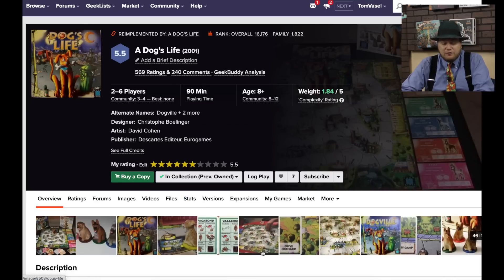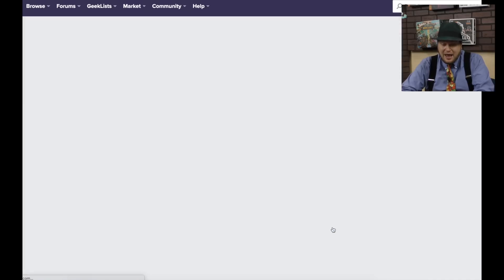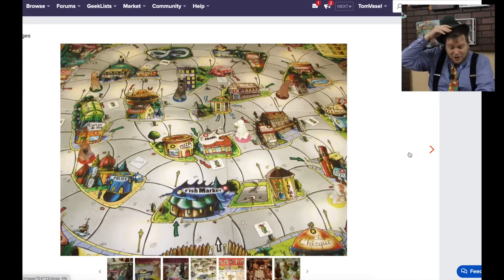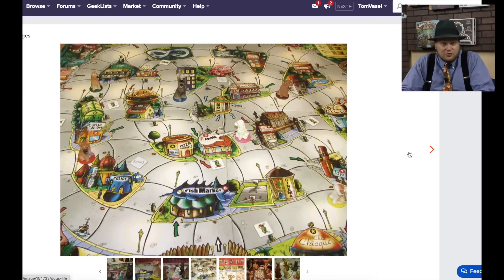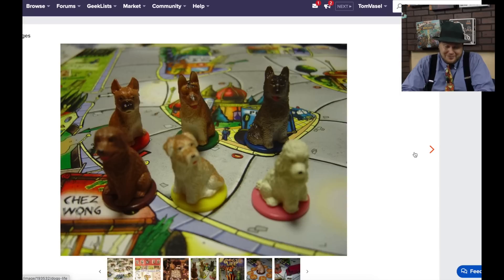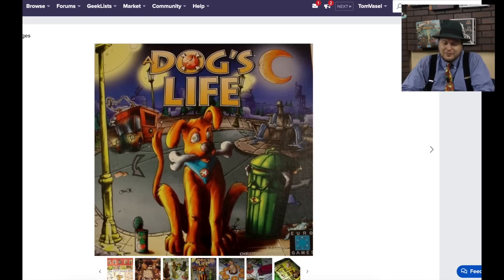A Dog's Life — this is one of the first Euro-style games I played, from Christopher Bouldinger. They just reprinted it a few years ago, but the game is not very good. I like the concept — you run around as a dog, marking your territory so other dogs won't enter it, picking up bones and newspapers and delivering them. But unfortunately it's super lucky. Look at those cool-looking dogs — they're cute, great cover. But at the end of the day, the game itself isn't very good.